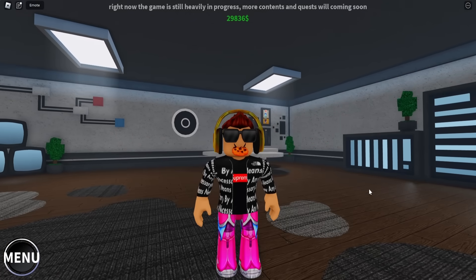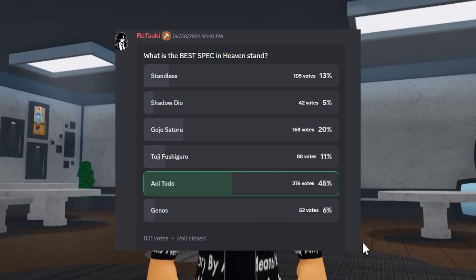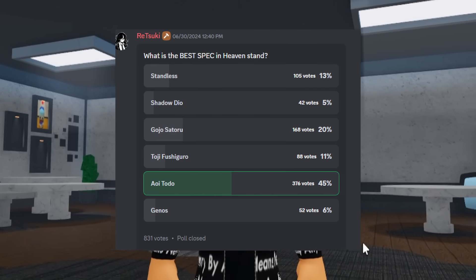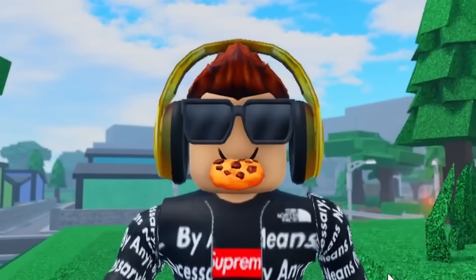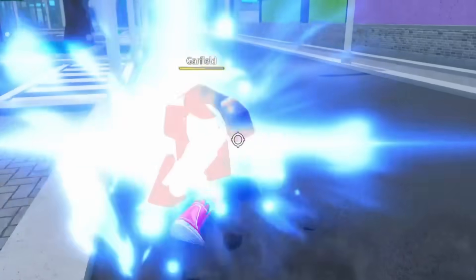That damage — I did three fourths of it. Now I was gonna mess around with Genos but they did a poll and apparently Toto is by far the best character in the game, so I have two objectives: one to test that theory, and second to hit a finisher.